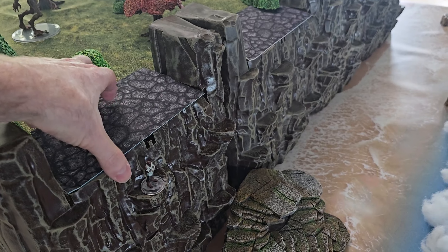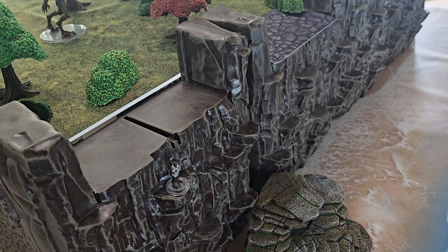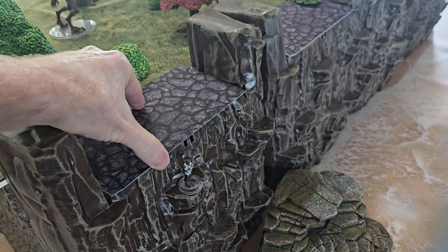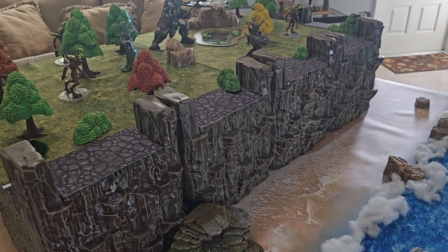These across the top are Dwarven Forge terrain trays, small ones, because the top of the cliffs actually look flat. So I take Dwarven Forge terrain trays that are rocky textured and just throw them on top, and that does a good enough job — that's the top of the cliffs.